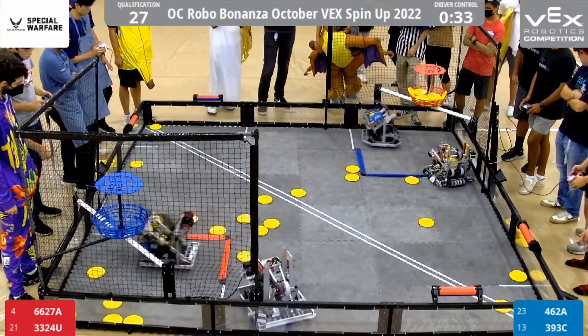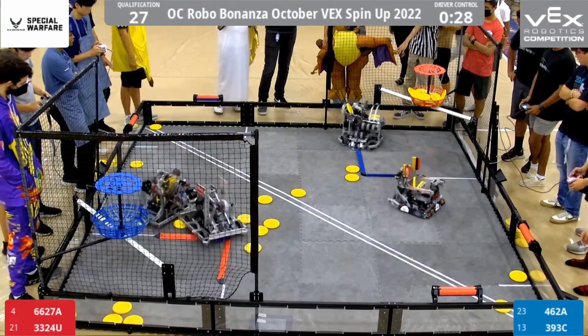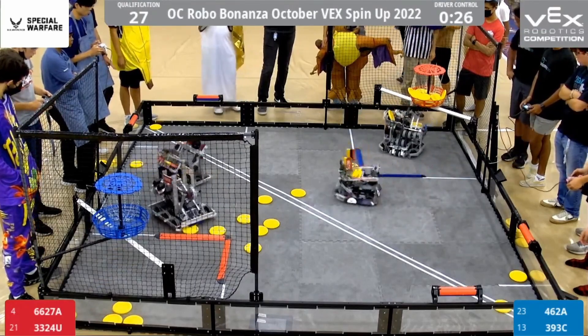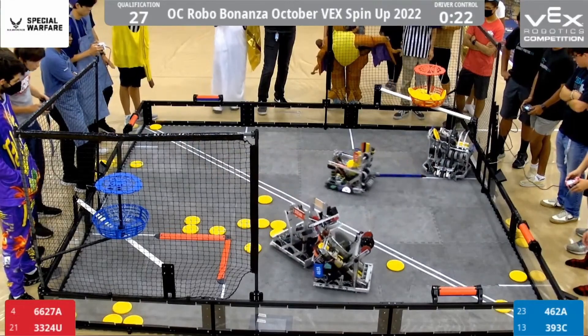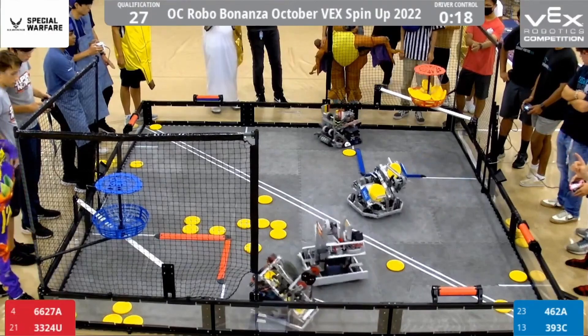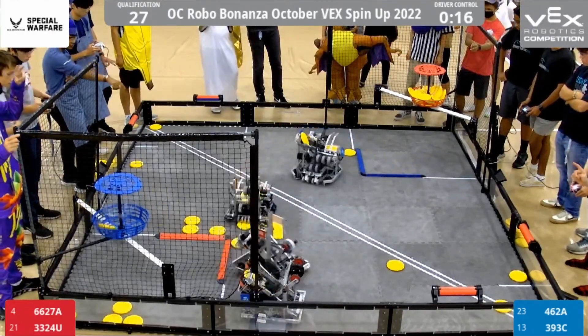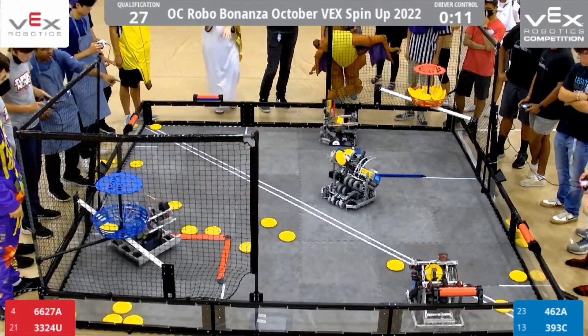3324U doing a masterful job of defense so far, able to keep 462A out of their comfortable shooting positions — forcing them to shoot on their bad side, or forcing them to just not be able to shoot at all accurately with the overbearing defense. And 6627A has been able to run away with the discs and the rollers so far. Blue Alliance still struggling to score points, especially in the high goals. Able to get one there.